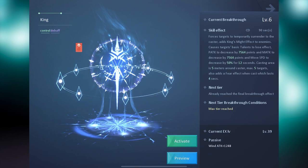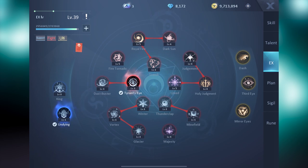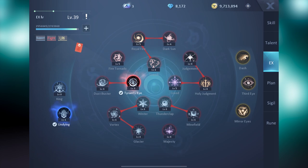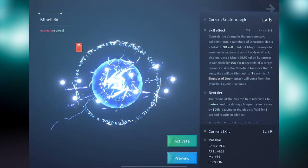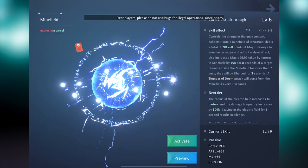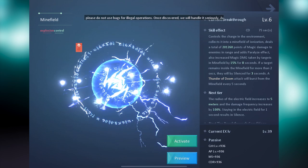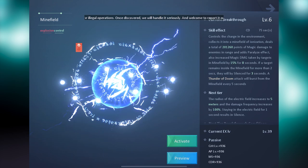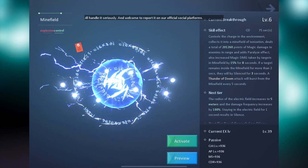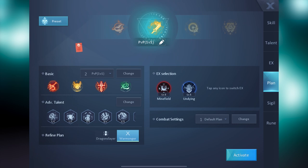King is a fine choice for utility; however, Undying outshines it in every way. As for the EXs that we personally use, Minefield is our favorite for PvP and Scorch is essential for Clash of Swords or PvE. Minefield provides great CC control over your enemies by paralyzing them and increasing the damage you deal to them while they're inside your minefield. If you capture the enemy in the minefield for 2 seconds, they will be silenced for 3 extra seconds. It will also completely melt its target with the amount of shock damage, which is extremely important.